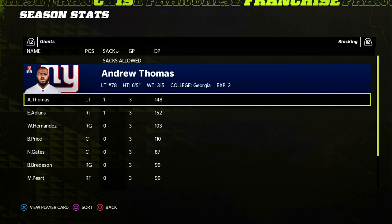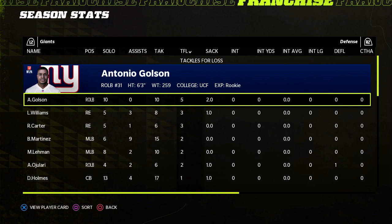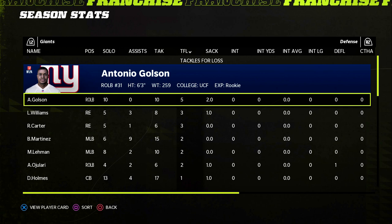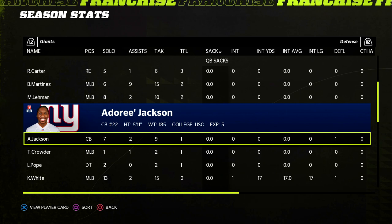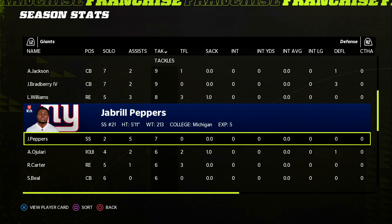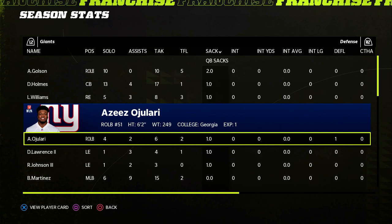For the defense, Darnay Holmes leads us in tackles. For tackles for loss, Antonio Golsan the rookie had two sacks, five tackles for loss, and ten total tackles — we definitely want to find a way to get him playing time while also playing young players like Aziz Ojulari and Tyler Beltran, who had five tackles. Overall, not bad pass rush. I felt like the first team did a good job in the preseason — Lawrence, Ojulari, and Leonard Williams all had an impact. We had a few interceptions as well.